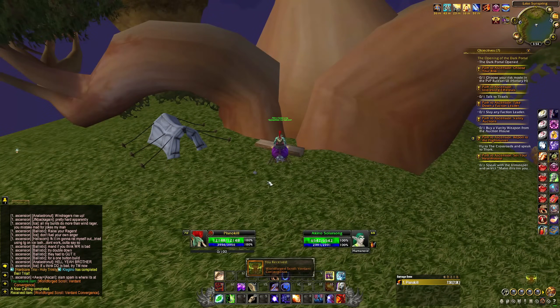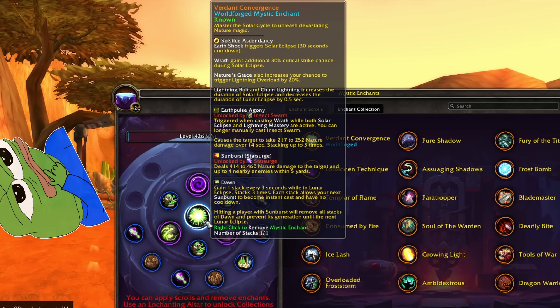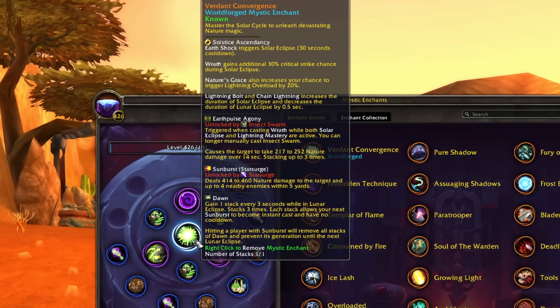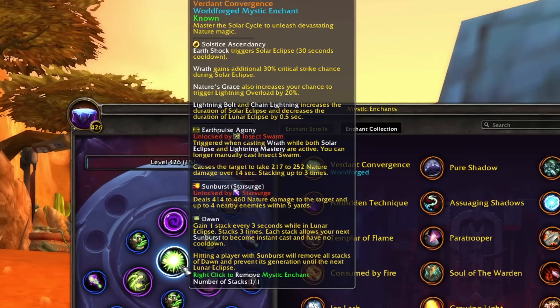So Verdant Convergence - master the solar cycle to unleash devastating nature magic. We start off with Solstice Ascendancy: Earth Shock triggers Solar Eclipse, Wrath gains an additional 30% critical strike chance during Solar Eclipse. Nature's Grace also increases your chance to trigger Lightning Overload. Lightning Bolt and Chain Lightning increase the duration of Solar Eclipse and decrease the duration of Lunar Eclipse. My first impression: in Solar I spam Wrath, proc Lightning Overload off Nature's Grace for instant free Lightning Bolts, and use Chain Lightning on cooldown to upkeep Solar Eclipse.